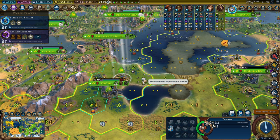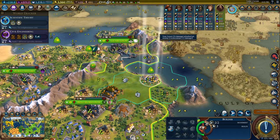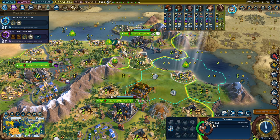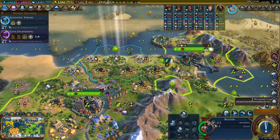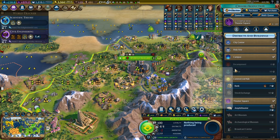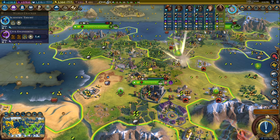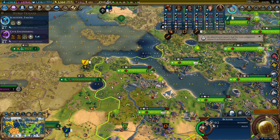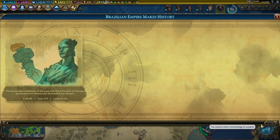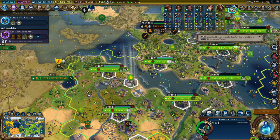Let's build a sewer in here. So this is supposed to be the theater square, so I'm not going to build a mine here. This builder can get this rice farm going. This one must build a seaside resort. Is this still breathtaking? That's only a charming appeal, so we need an Eiffel Tower for that. This is now only charming. Sadly.